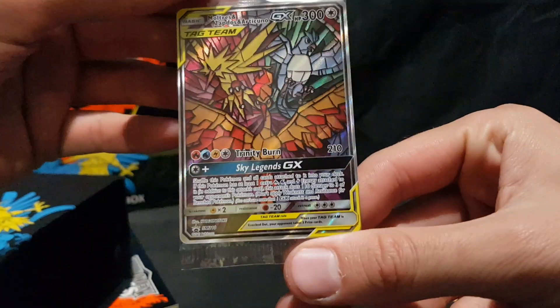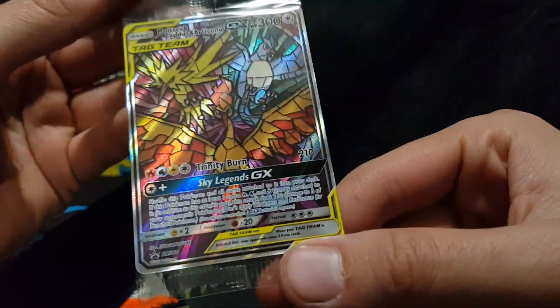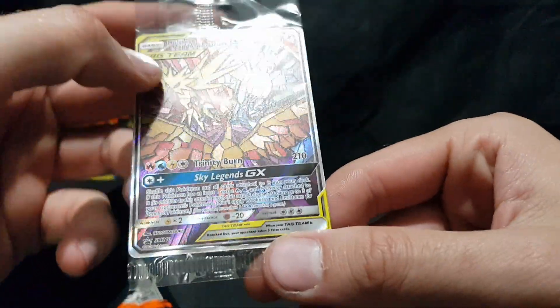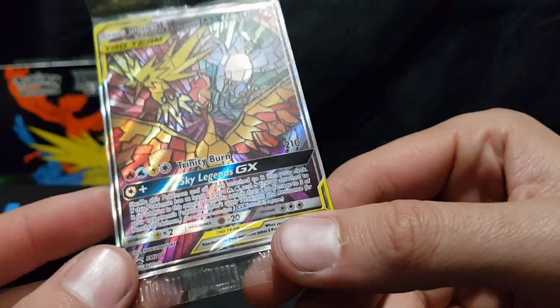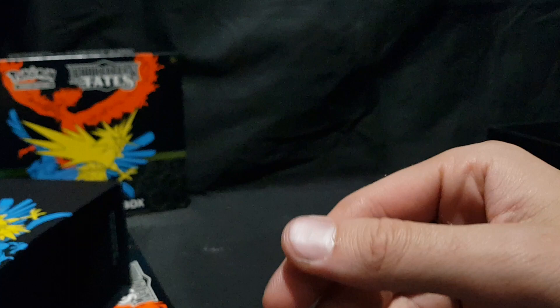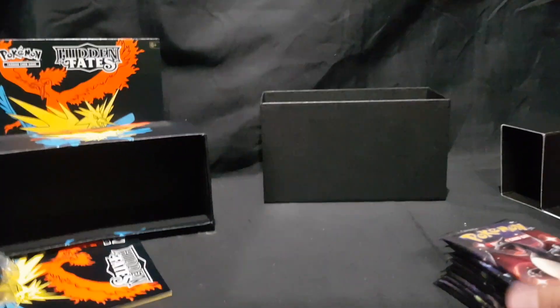And here we have it — the card that I pre-ordered for. Moltres and Zapdos and Articuno GX. A full art promo card. Look at that beautiful stained glass design and that wonderful reflective surface. I'll keep that in the packet in nice condition. So we have ten boosters to open up — let's get to it!